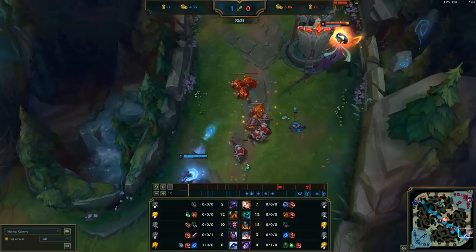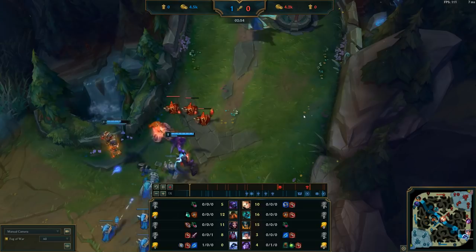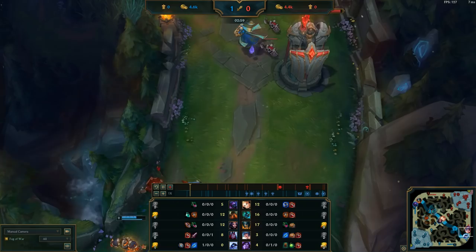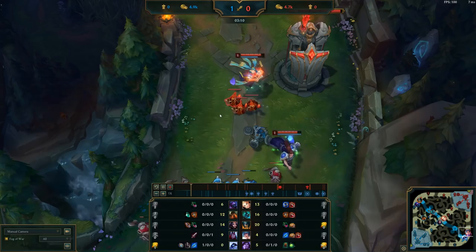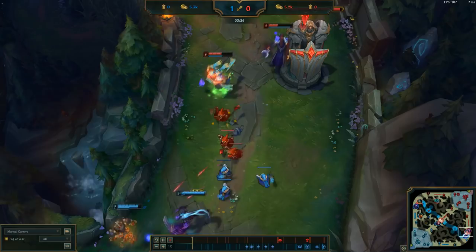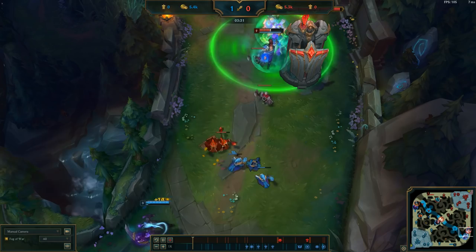That was a bit of a misplay from Taric — he should have expected the level two and backed off. But even if they had backed off, they would have wound up dying at level two or three anyway. Sona is just stuck under tower, can't get any of her support item procs off from Spellthief's Edge. Things are looking pretty bad for them already, and they'll wind up getting a lot worse. This also means our team has a ton of pressure and can start getting tower plates.